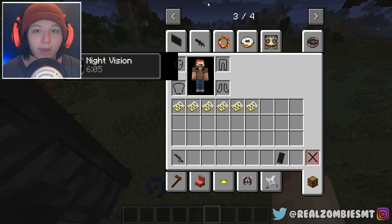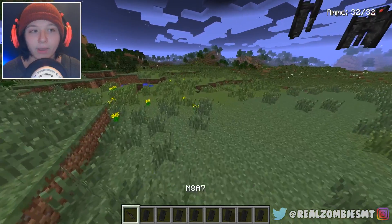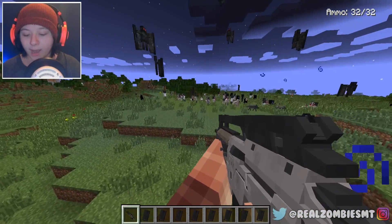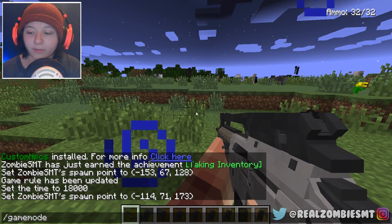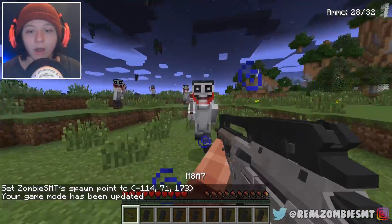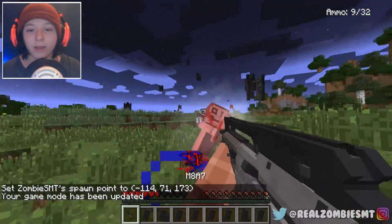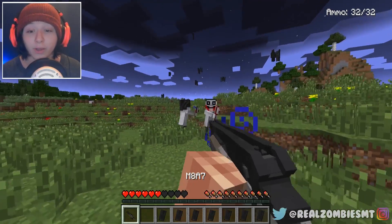Let's put these away and get a bunch of ammo — boom, boom, we have a lot now. Alright, time to set our spawn point again and go into game mode zero. Instantly die is probably what's gonna happen — alright, here we go!